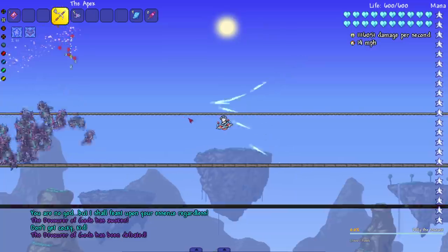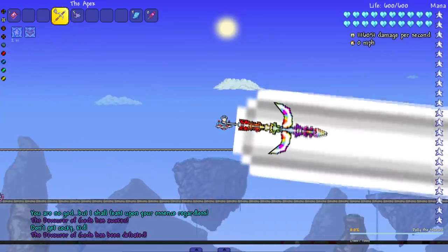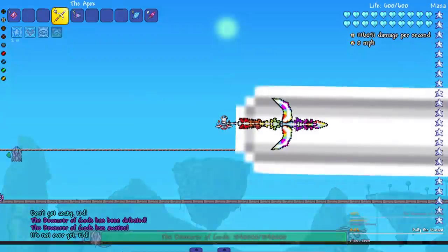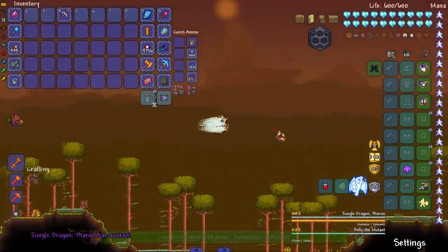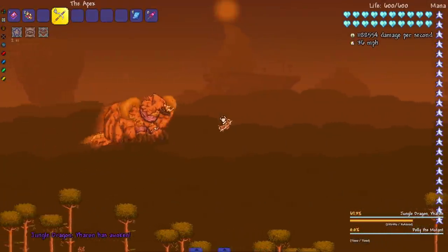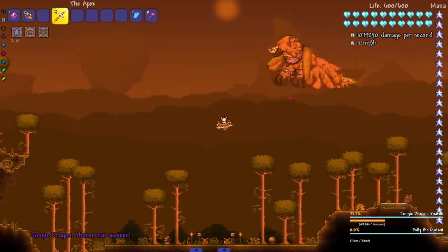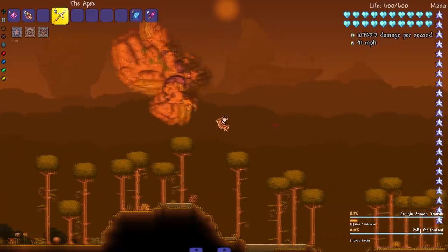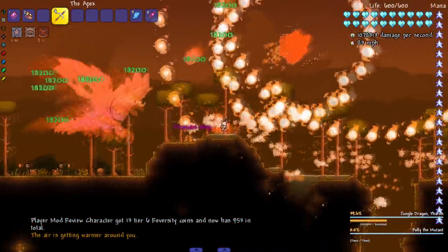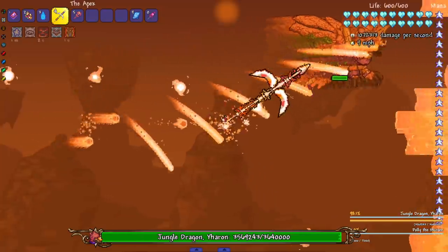Boom, headshot - damn, that was pretty quick, you love to see it. Then let's warm up the beam for phase two - maybe he'll spawn and run into it. Nope, spawned on the other side, but it's all good - still dead. Let's battle Yharon - oh, already did a nice chunk of its health. There you go - there is phase one. Steal the treasure bag - hey, what you got in here man? All right, phase two.